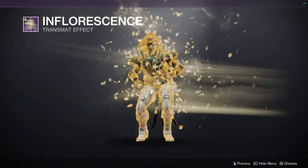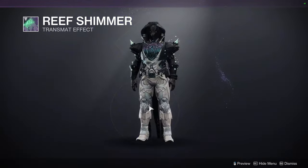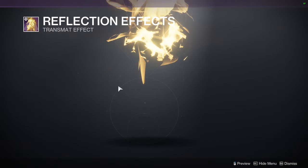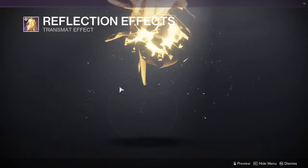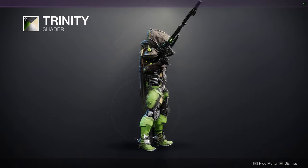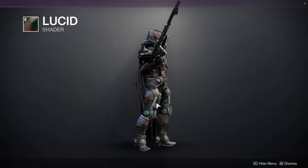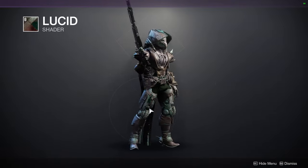For the Transmats, we have Inflorescence and Reef Shimmer — I think Reef Shimmer would be a good Awoken theme. Reflection Effects — I think this one would be a good Osiris cosplay. And then for the shaders, Trinity — I like this green, just not on cloth; if it was on plate I think this would go hard. And Lucid, which is one of my favorite shaders for specifically hive-themed pieces because it looks really menacing.